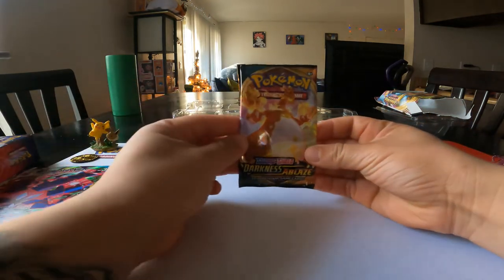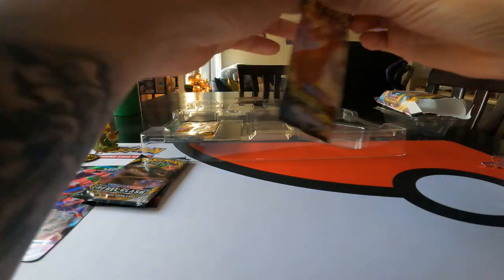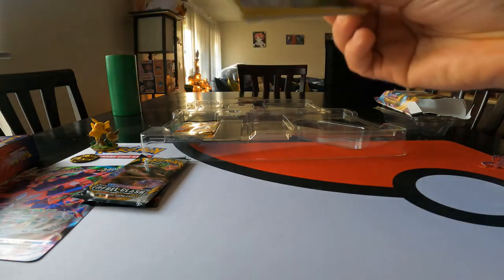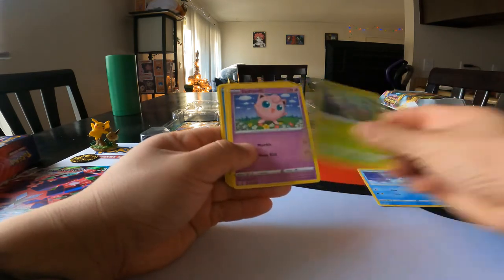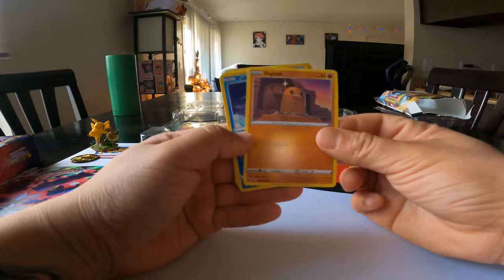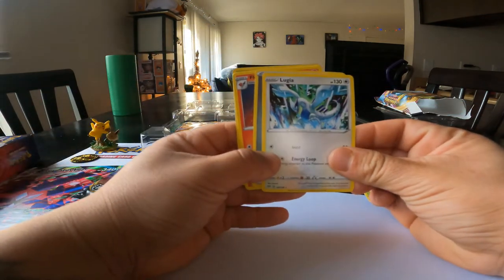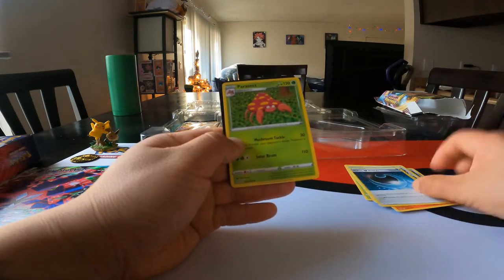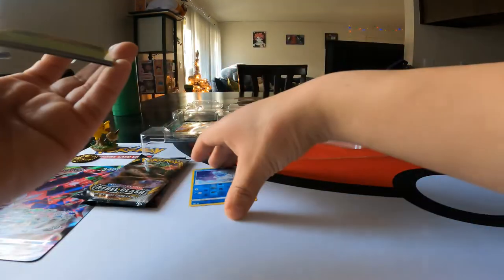Let's open her up and see what she's got — you might hear Guapo in the background, he's got a new toy he's playing with. We got an Aaron, Cubchoo, Ralts, Jigglypuff, Diglett, Cubchoo, another holographic Lugia — awesome — Fletchinder, another hiding energy, and a Parasect. Cool, set these to the side.